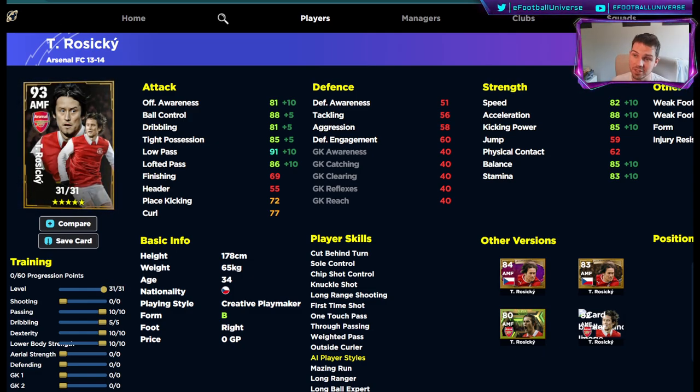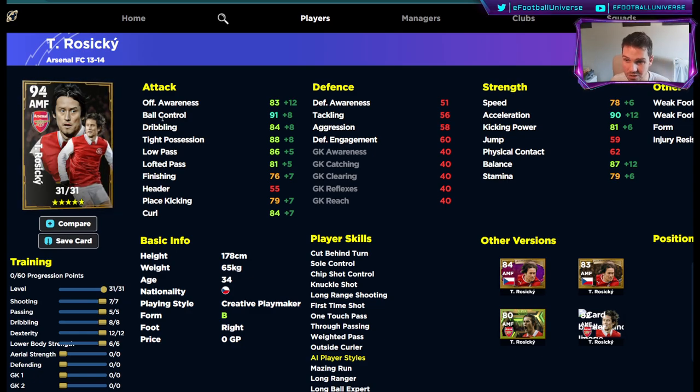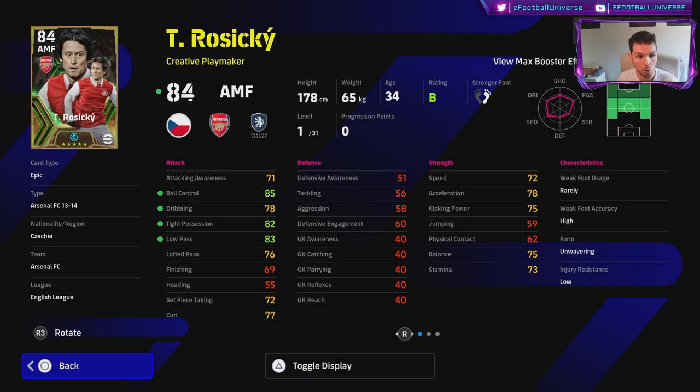This is the best build in my opinion. If you're looking for a true number 10 sitting in the pocket - Andres Iniesta slash Messi style - he doesn't have the balance, pace, and explosiveness of Messi, but he is very good on the ball. For this build, acceleration is going to be 90, balance 87, speed 78, and stamina 79. We don't need as much speed because we're going to be using counter target on him quite a bit if we're keeping him up there. Shooting is going to go to 76.